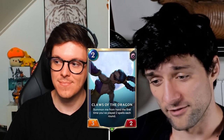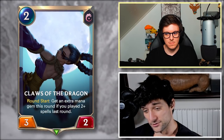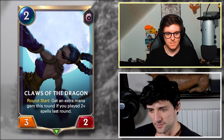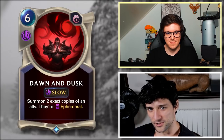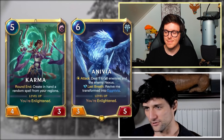I like Claw of the Dragon. I've tried to make it work a few times. Round start: get an extra mana gem this round if you played two or more spells last round. So it's a conditional ramp for one round, but it's a full mana gem. A 3-2 for two is an average stat line. I kept the same stat line but it's definitely an engine you want to keep around. Karma might play this. It's a bit difficult because it gets removed so easily — it's not a guaranteed mana gem.